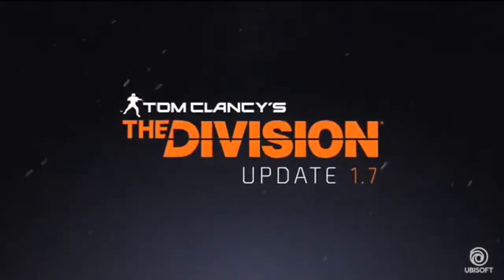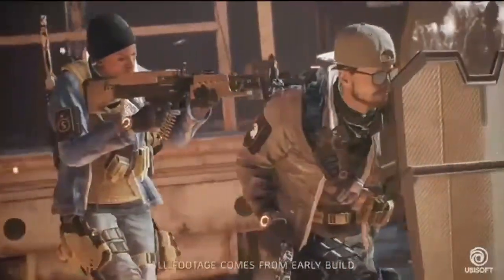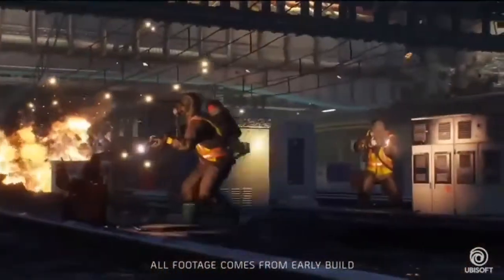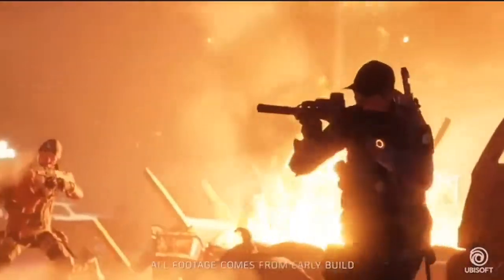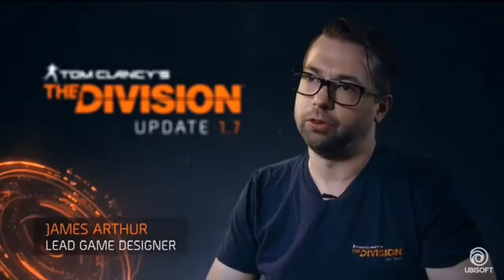We have tons of exciting new features in the 1.7 update, and we've added a great deal of challenge for you and your team. In 1.7, the agents have pushed back the factions and are doing all they can to keep New York safe. They'll have to be creative and agile in order to face the unexpected threats coming out.